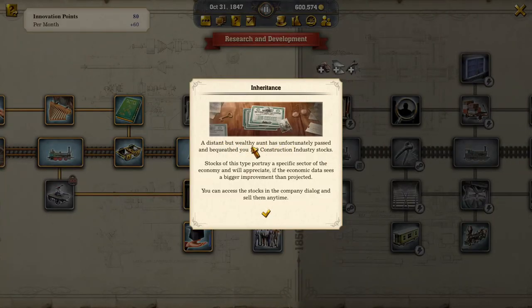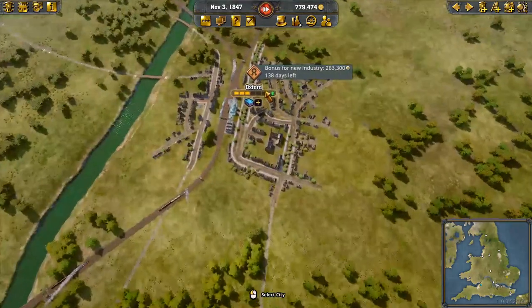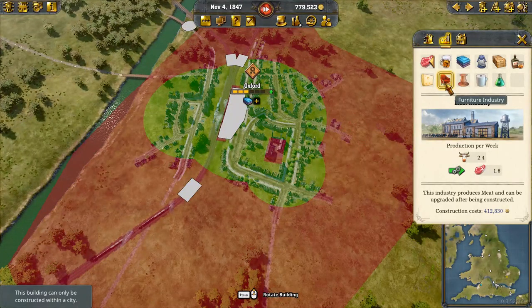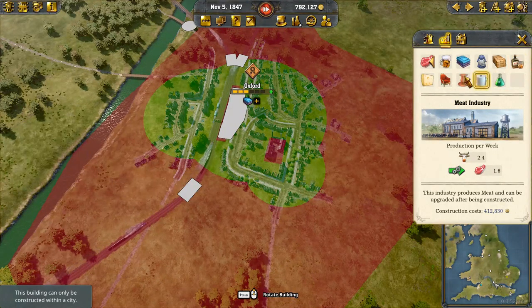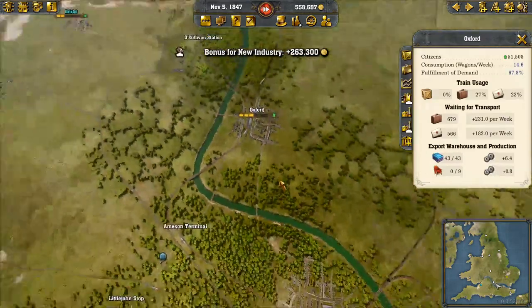A distant but wealthy aunt has unfortunately passed and bequeathed you 100 construction industry stocks. Stocks of this type portray a specific sector of the economy and will appreciate if the economic data sees a bigger improvement than projected. Interesting. Bonus for new industry in Oxford — okay, new production. Yeah, we need to do liquor somewhere — a distillery. But furniture's not met anywhere, and you've got the lumber from London, so knock yourself out there.